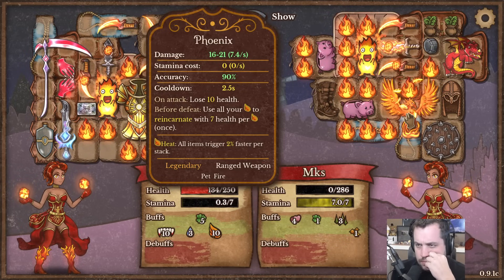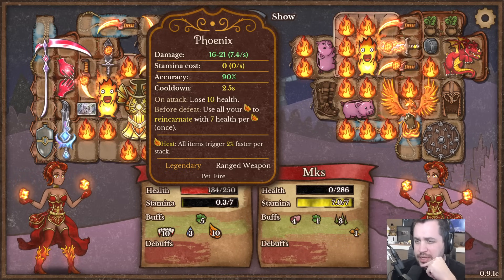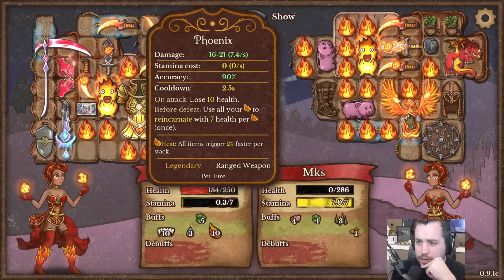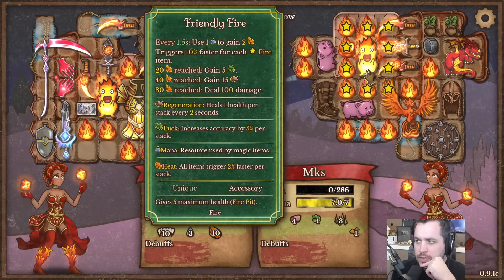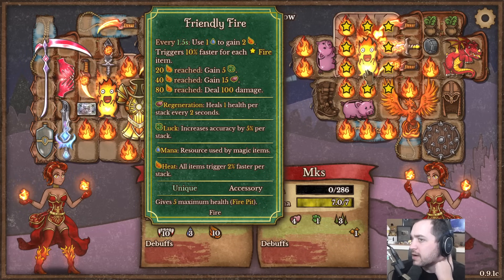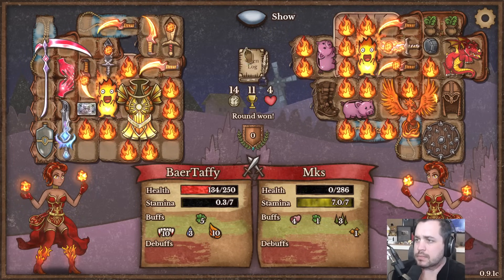Phoenix - 'lose 10 health on attack, use all your heat to reincarnate with 7 health per heat, once.' Interesting. Got the ruby welp in there too, got the full friendly fire going. God damn - alright, right on.